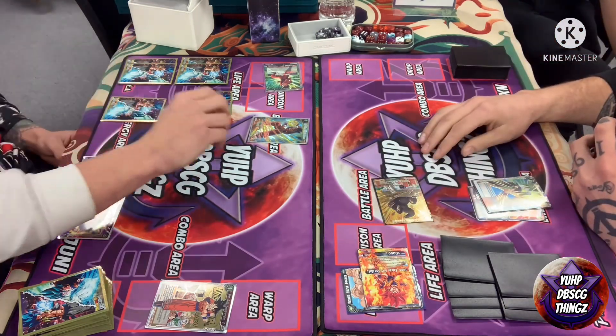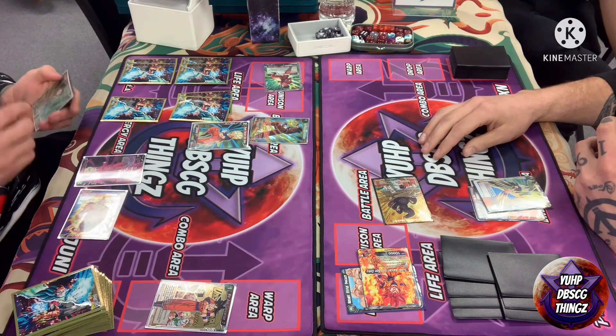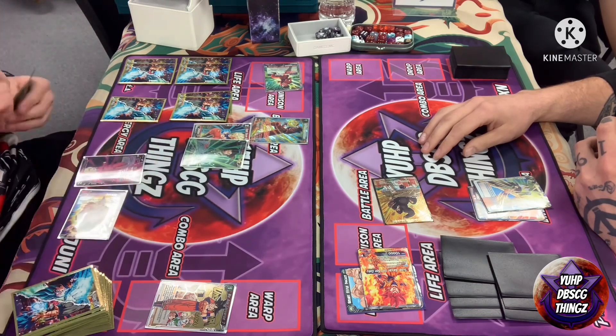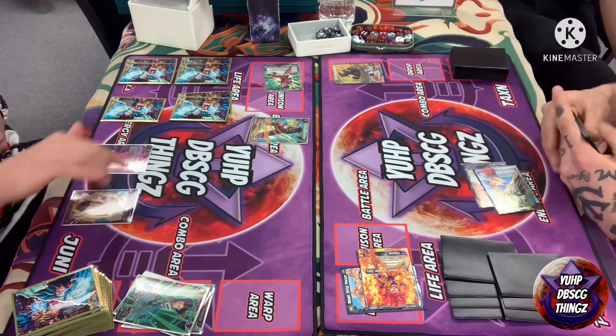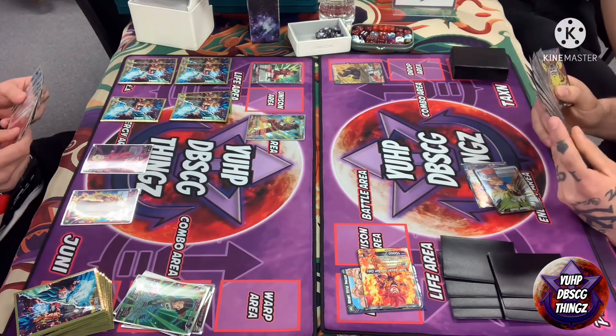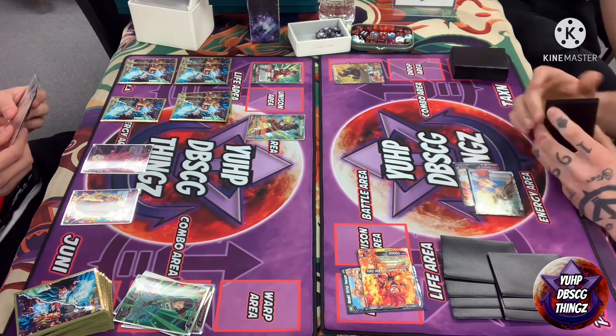I'm charging, swinging, drawing, and comboing. He's comboing out, getting the effect of his one-drop and his leader, and additionally the Android 17. I'm just using the Ape to end my turn and pass.